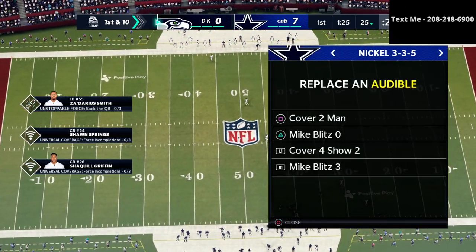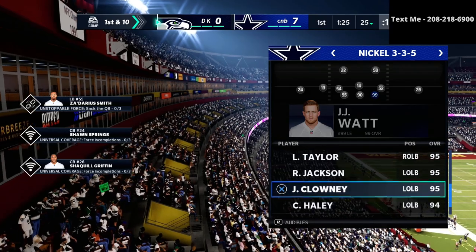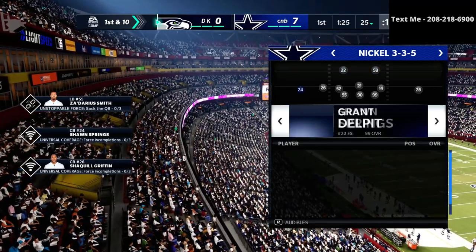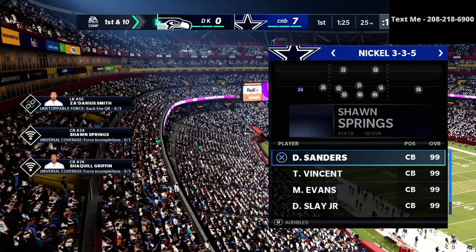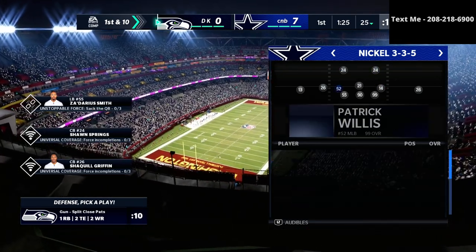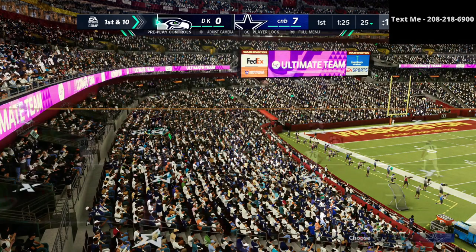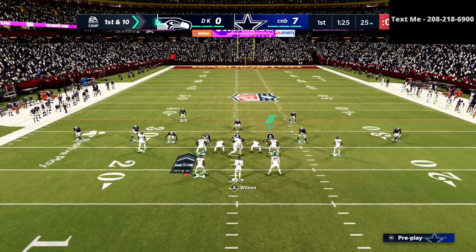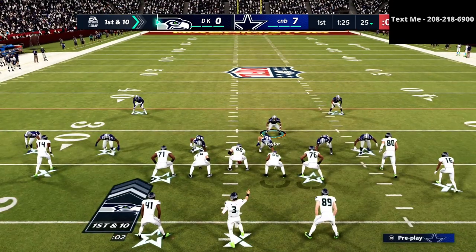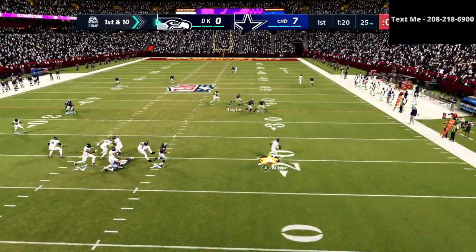We just need to get set up right off the bat. I'm going to do some RB subs and get our best personnel possible. The reason the nickel 3-3-5 wide is such a good defense is that it allows you to put the best personnel possible on the field. My opponent is going to come out in guns split close — that should be a fun matchup. You've got to watch out for the power, but this covered-four-quarters scheme is really designed for compressed sets and is really good against compression.